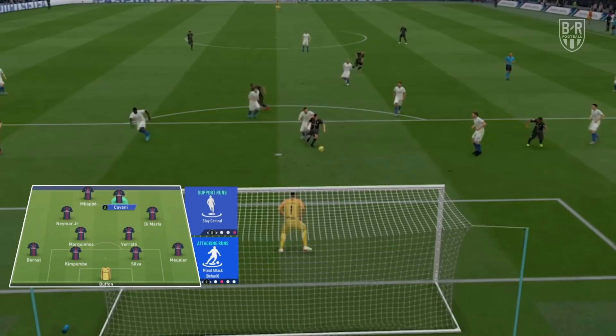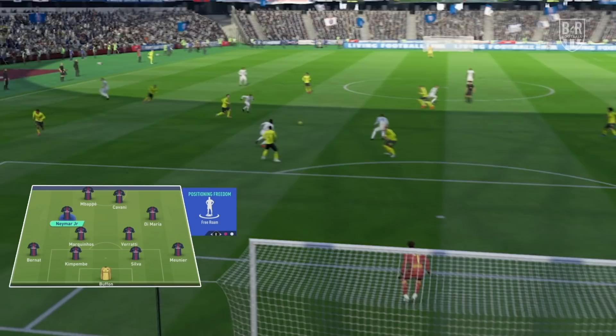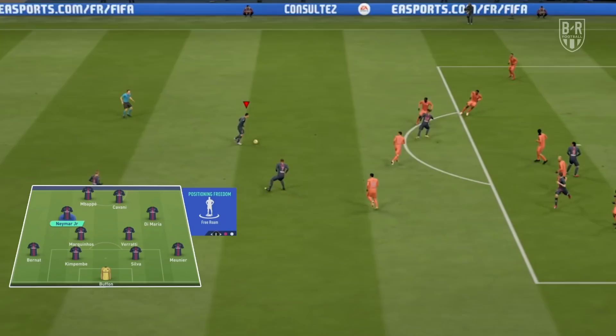Neymar takes on the most important role behind the strikers. Set his positioning freedom to free roam and leave the rest to default. His high attacking positional stat will see him naturally pick smart pockets of space, and his dribbling and agility is among the best in the game, so he becomes really difficult to pin down if he's allowed to roam.